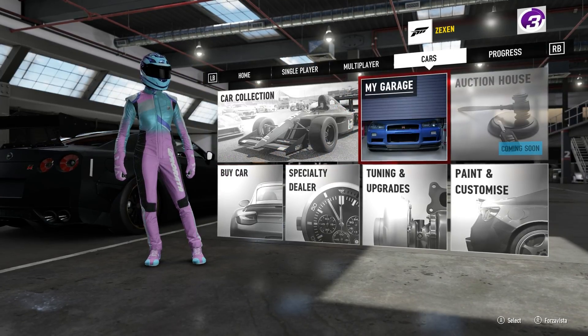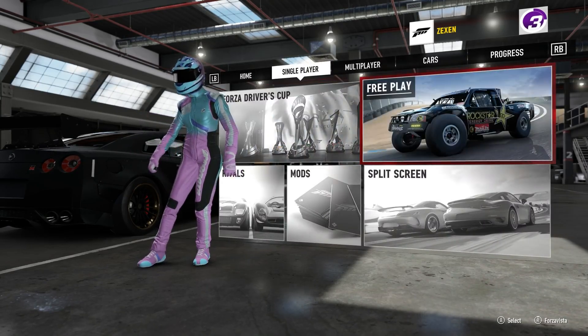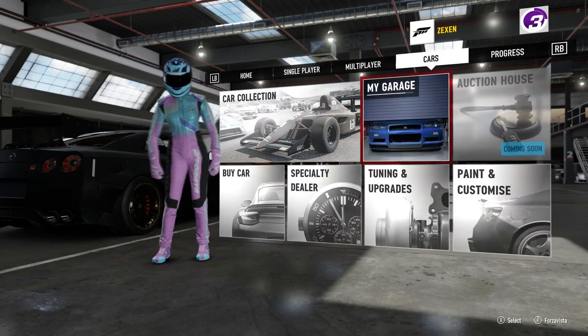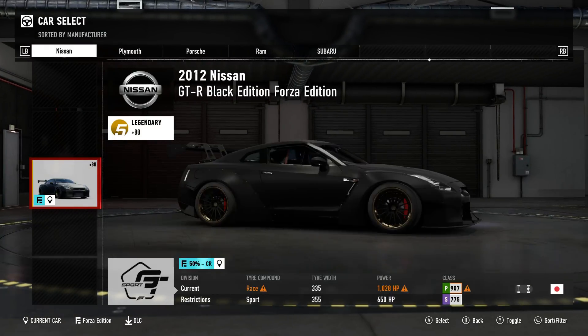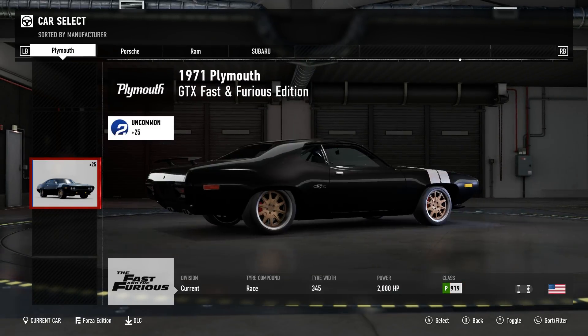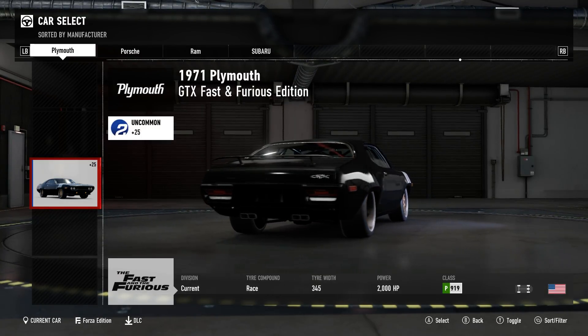But surprisingly, in this game we've already managed to find a ridiculously faster drag car, which I kind of hope isn't the fastest drag car in the game. Either way, it is so fun to have a blast in. And it is this — I don't know how to pronounce it, I presume it's Plymouth GTX Fast and Furious Edition.